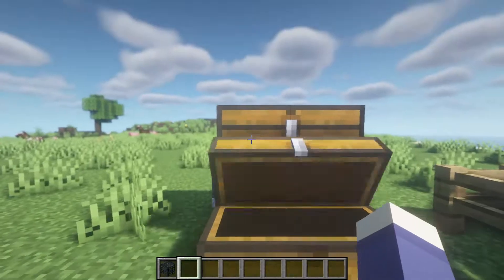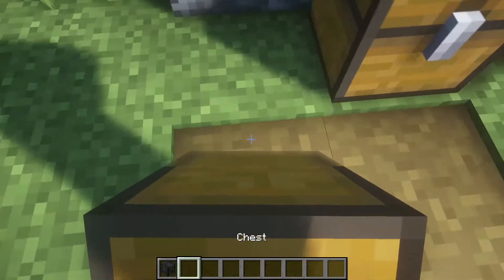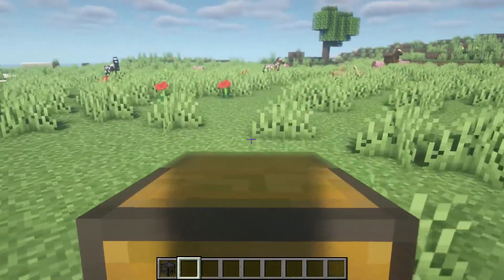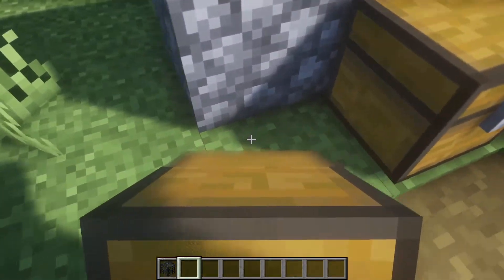So these are full chests, and as you saw in the intro, you can walk up to them, hold shift, and then right-click on them and you can carry them around. As I did say, you do take a rather large speed hit to your walking speed, so bear that in mind.